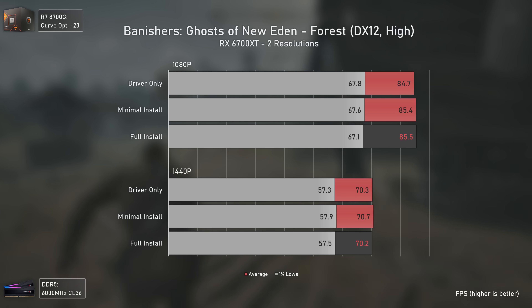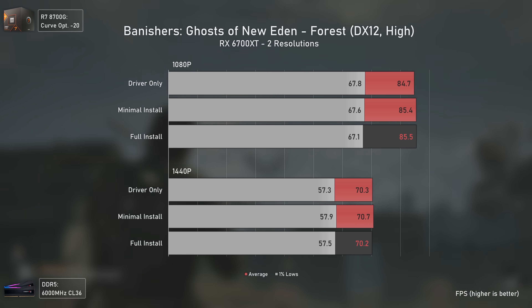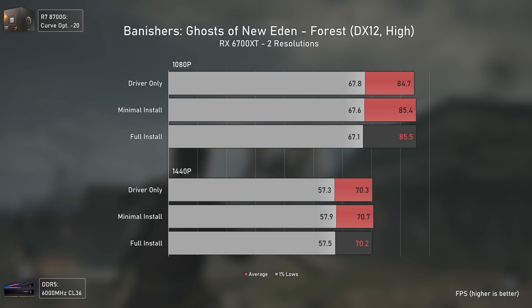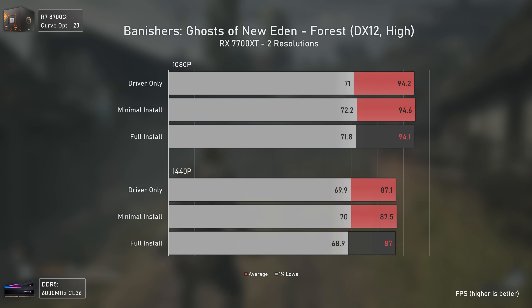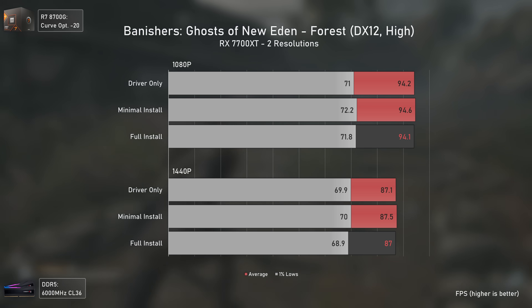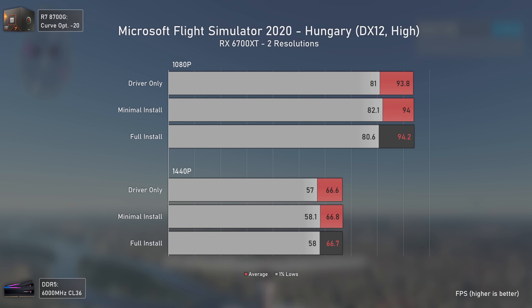Banishers: Ghosts of New Eden is a new addition to our benchmark suite. The RX 6700 XT brings the results it ideally should, with minimal and full installation results not reducing performance. The same applies to the RX 7700 XT, which has consistently the same results across the board with all three configurations.